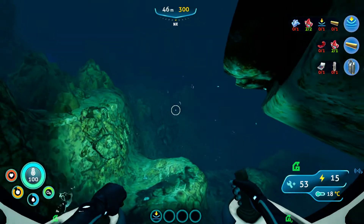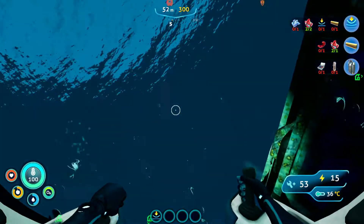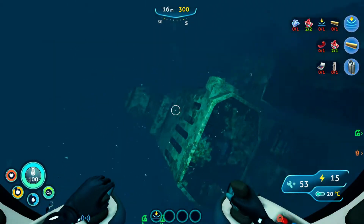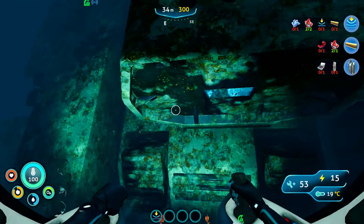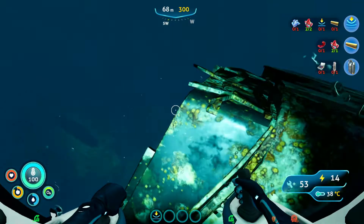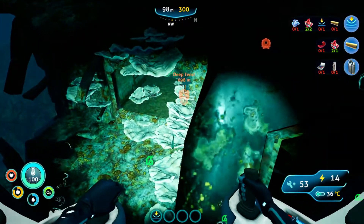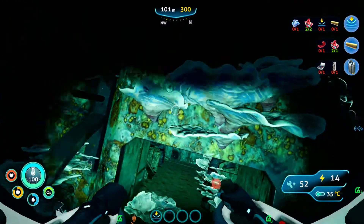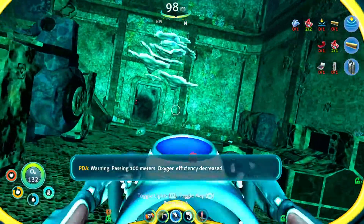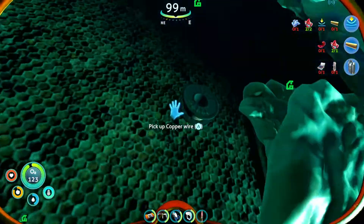I don't see any entrances. Maybe there's an entrance toward the bottom of this thing. Oh yep, this looks like an entrance. Warning — passing 100 meters, oxygen efficiency decreased. At least it isn't greatly decreased. A whole titanium ingot? That's a really good find.